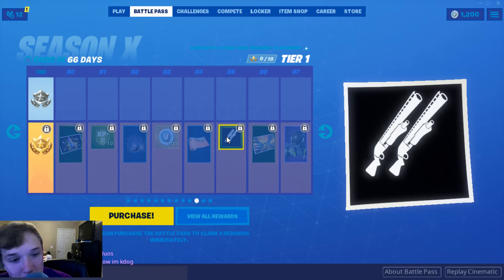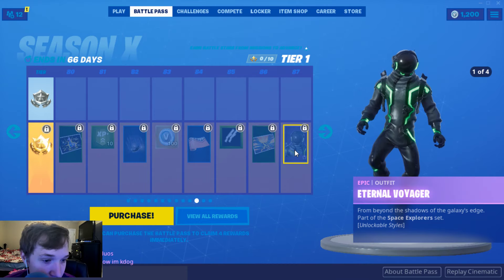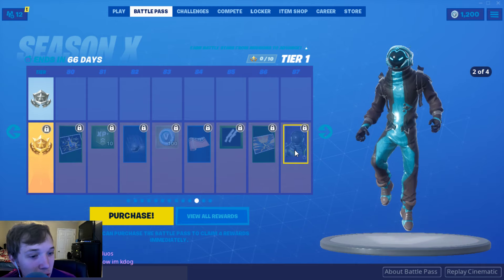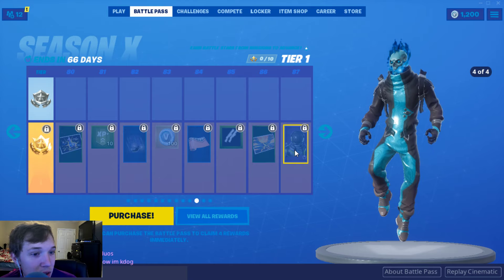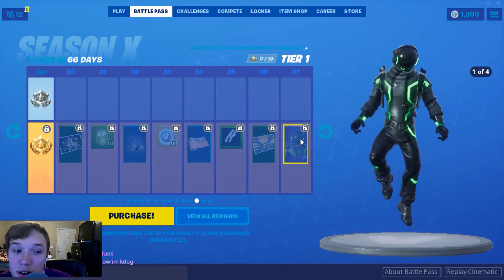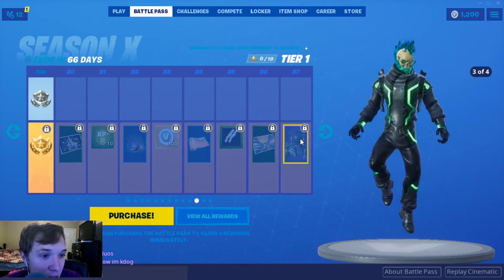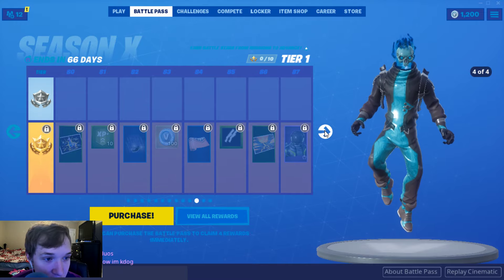The Double Pump emote — bring it back, bring the Double Pump back. Double Combats. Eruption — so that's the volcano going off. And then here is the Dark Voyager but their twist on it — this is the Eternal Voyager. I think the skin is awesome. If I can customize the colors instead of this green, if I can have custom ability of customization like Omega's was, that would be awesome. But nonetheless, that skin is awesome.